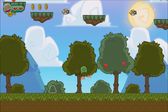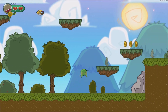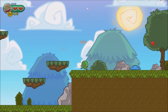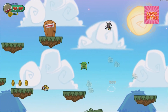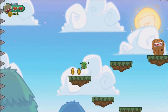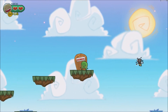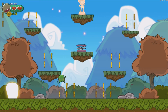Enemies will respawn — you can see their shadows, so you'll know where they'll come back. There are no lives; you get one life with a couple of hits, so you can brush up against an enemy. However, hitting a spike or landing in water is instant death.